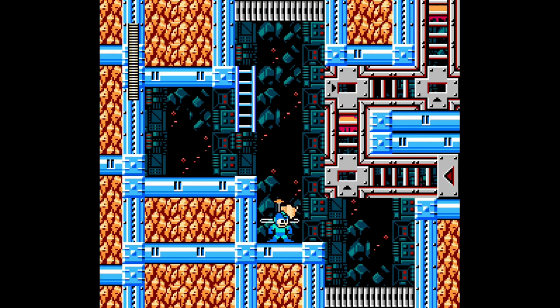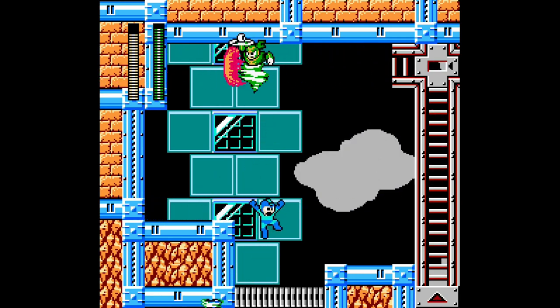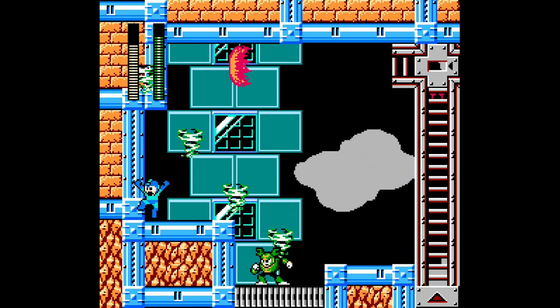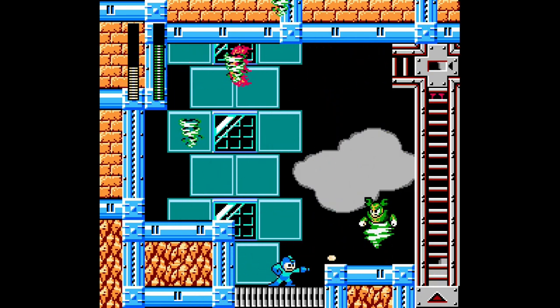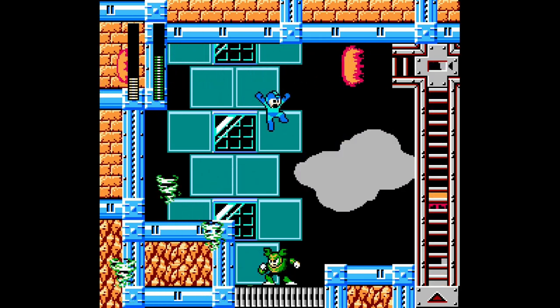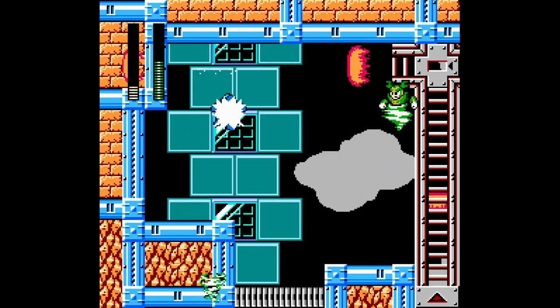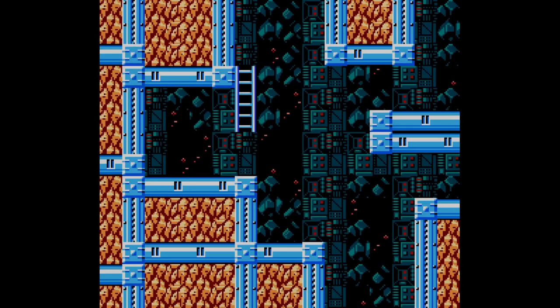Let me just check if we're up on time — 18 minutes. We're still doing pretty good here. We'll try this once or twice more with the regular Buster and then I'll probably just switch to a sub-weapon. Even though I would prefer to beat him like this. This is not good — he's very low to the ground. You definitely can beat him without special weapons; you're just gonna be playing way better than I am. I'm playing quite sloppily right now.